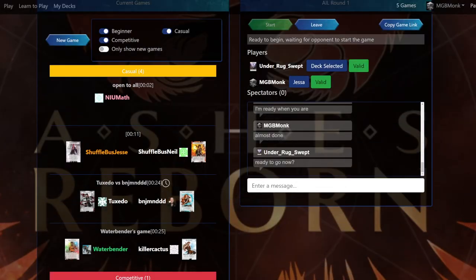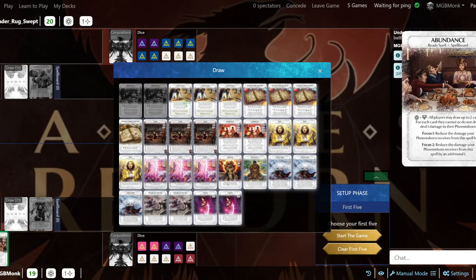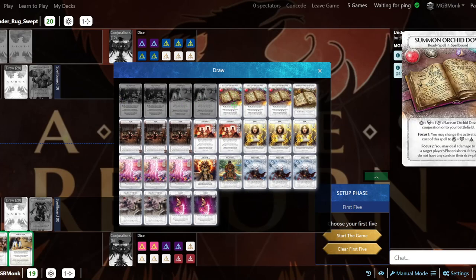Hey, welcome back to Battle for Everyone. I'm your host Monk, and we are ready to play some Ashes. I'm playing Ashes International League, or AIL.